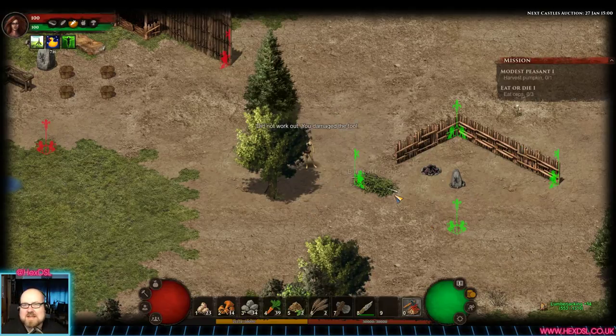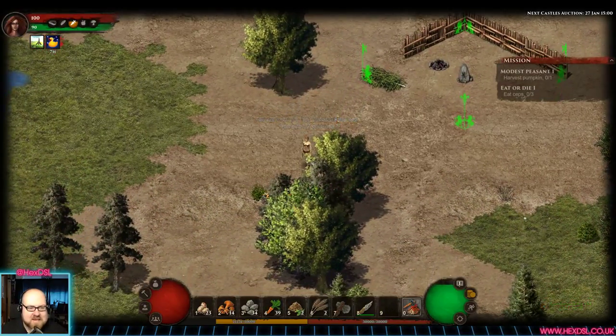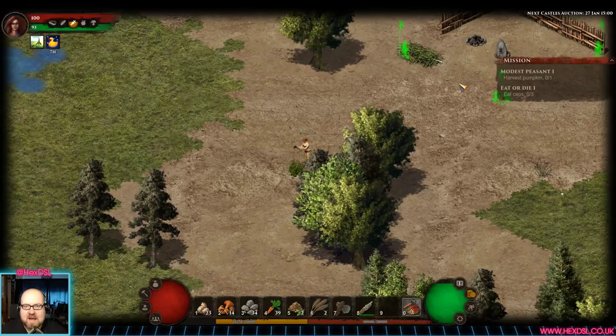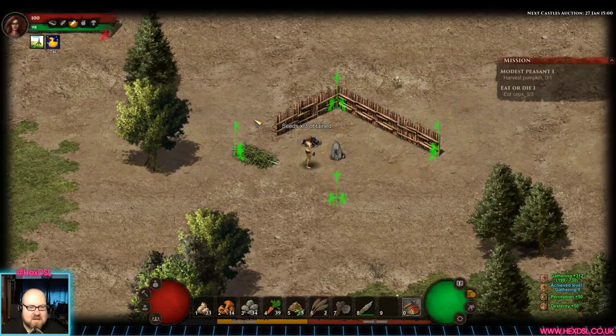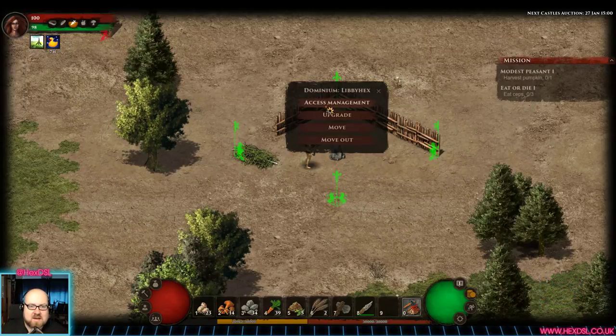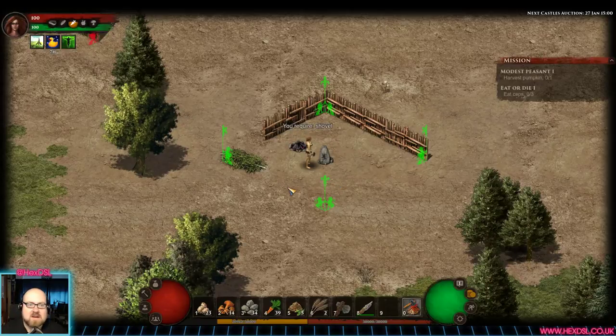An interesting thing this game does — in all these player-driven open world games, the problem is how do you say 'that's mine'? The way you do that here is you make something called a dominium. It puts a little marker down and a box around it, and then you own that area. You can upgrade it and make it bigger, which is fine.